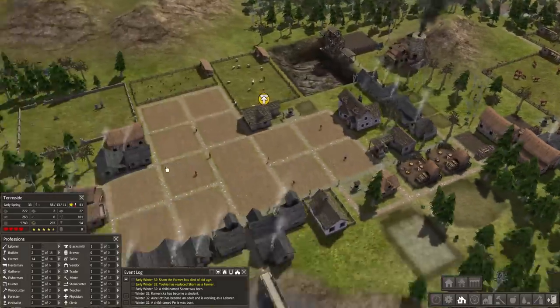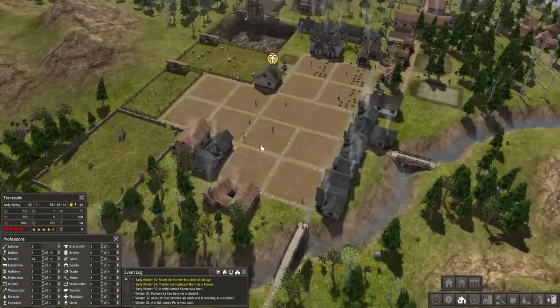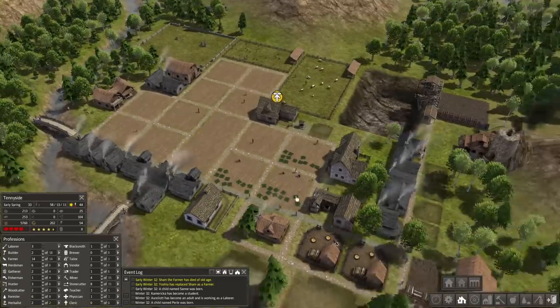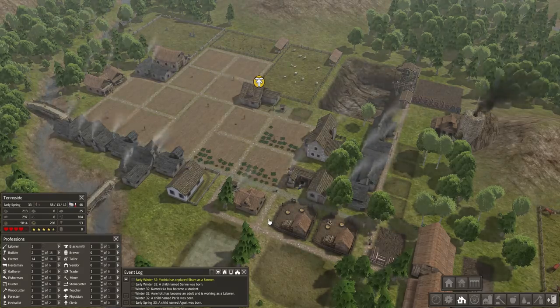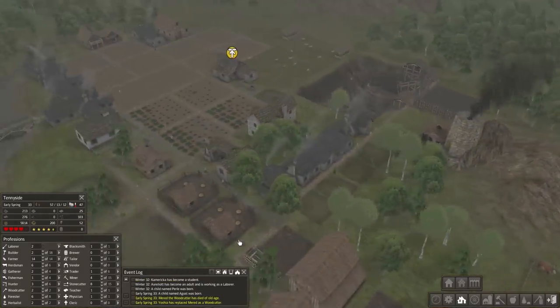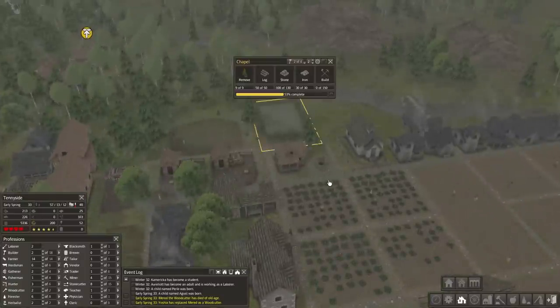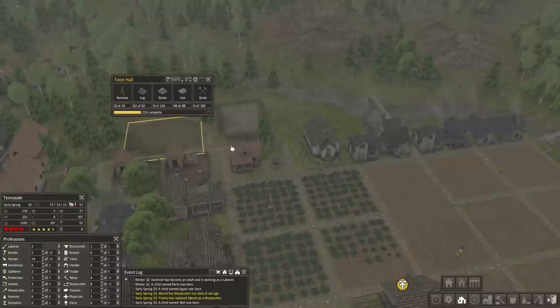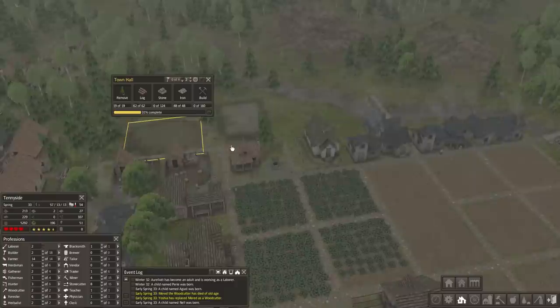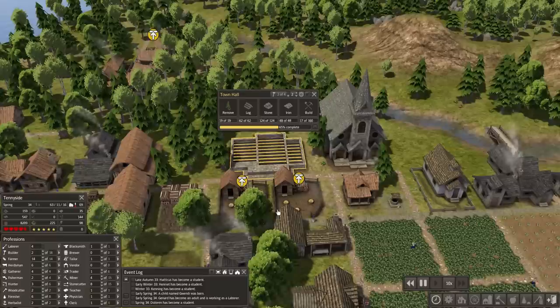It's early spring in year 33. We have a good supply of food stocks and our chapel and town hall are being built. I'm going to pause while they get more stone available for the chapel and come back when the chapel and town hall are complete or near completion.